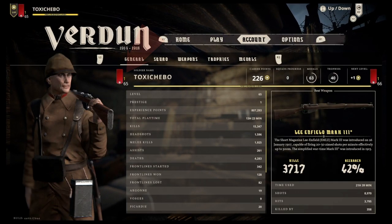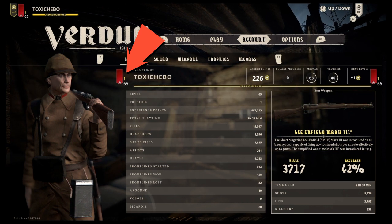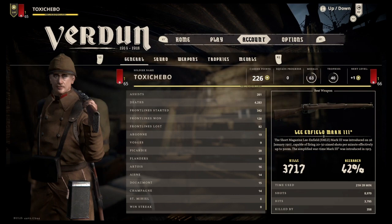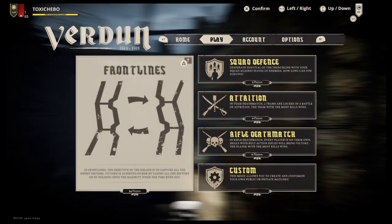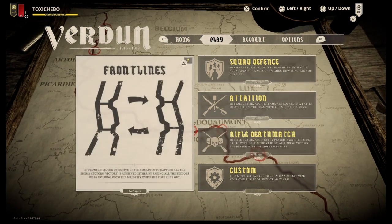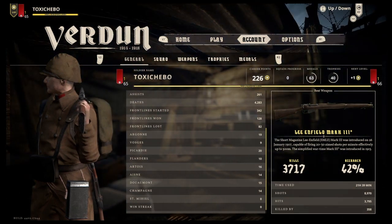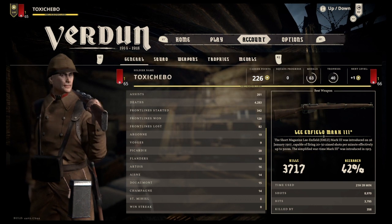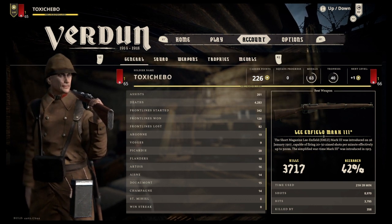Once you've clicked prestige you get this new banner. Usually next to your rank is a green banner and it will say your rank number — it might be 1, 2, 3, 56, 27, you know. But in my case it's red and now I've gone back down to one. So after every prestige you go back to level 1 and you have to restart again — it's like a fresh start. So I'm now rank 1, prestige 1.